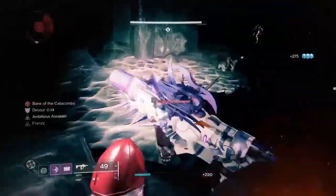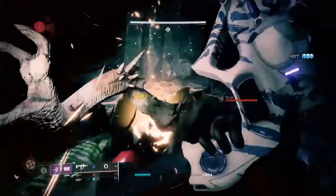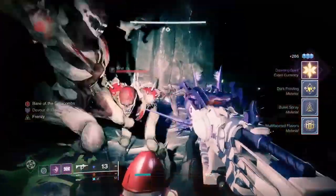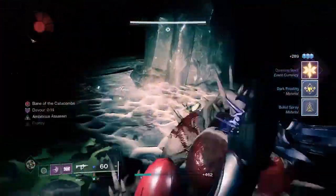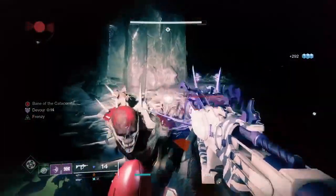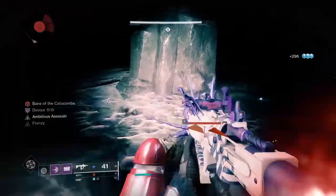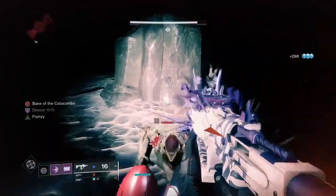It is recommended that you lower your graphics settings and a couple other settings to make life easier on the macro, because if you have a lower-end PC you might experience crashes. This will also get you Dawning stuff if you're doing it during that event, Halloween candy during Halloween, and other materials during specific events. This specific farm has worked since crafting weapons came out with Witch Queen — over a year now — and I don't see it getting patched anytime soon, but if it does I'll have an updated guide.